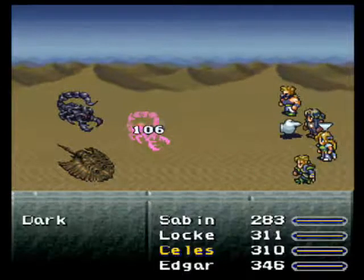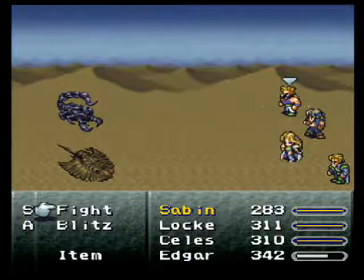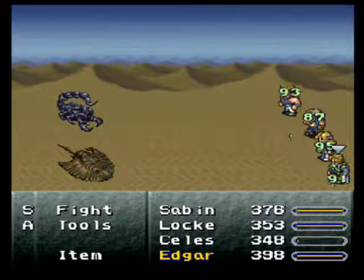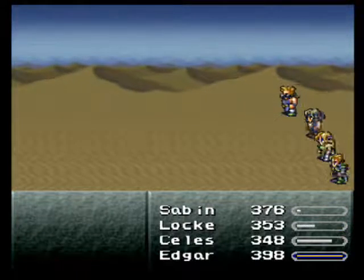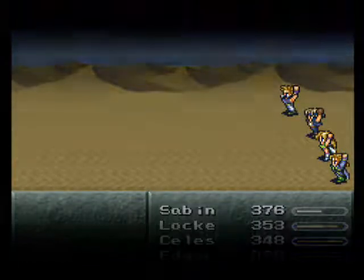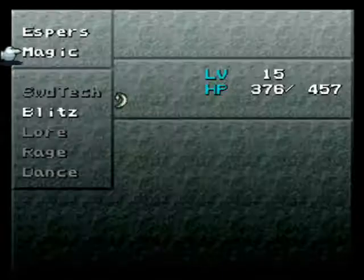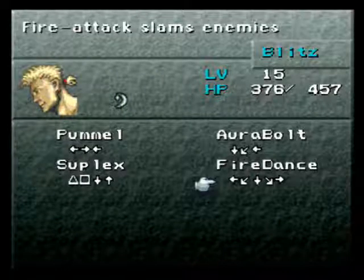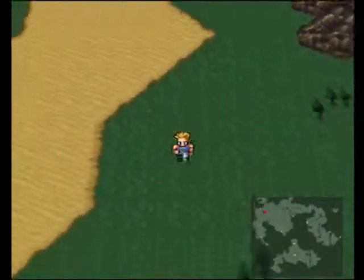Just gonna heal up everyone here. What on earth is Sabin's new Blitz? I need to check that — I think I know what it is. The darkness doesn't actually do anything — it's kind of annoying. It explains back at the Lethe River why Terra kept hitting stuff when she was blinded constantly. Anyway, his new Blitz is the Fire Dance! That could be quite nice — I know what it does and what it looks like.